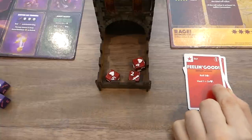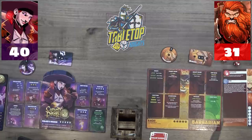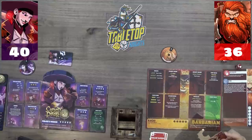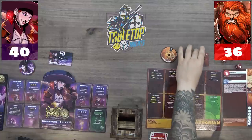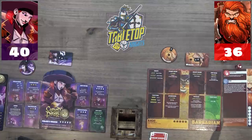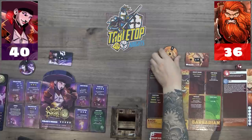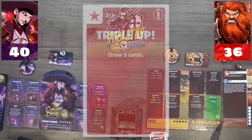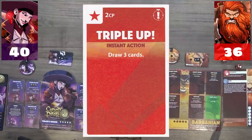Victor heals five health from 'Feeling Good', putting him on 36. He spends two CP on 'Triple Up' to draw three cards, then uses zero CP 'Vegas Baby' to roll one die and gain half the value rounded up — netting two more CP.